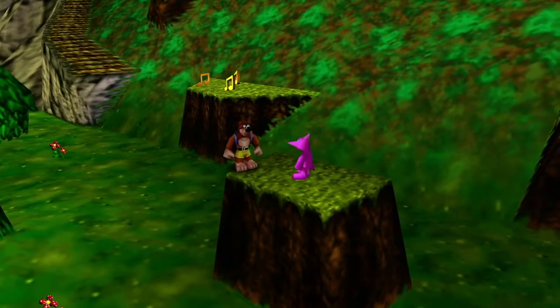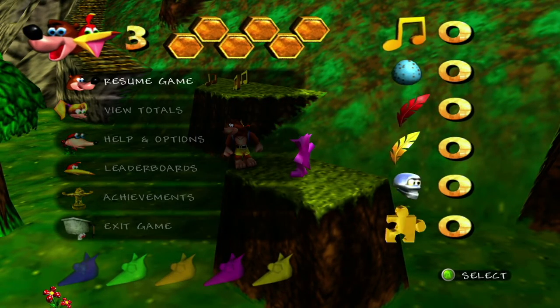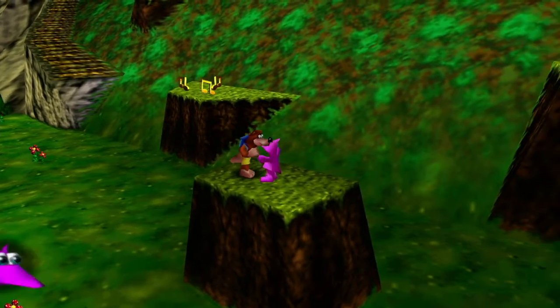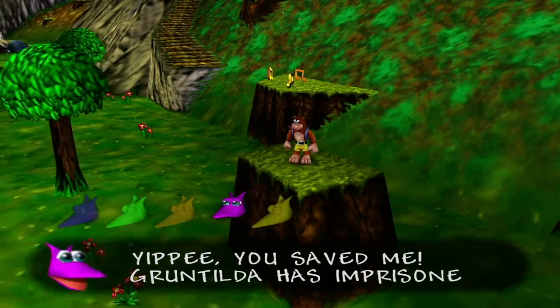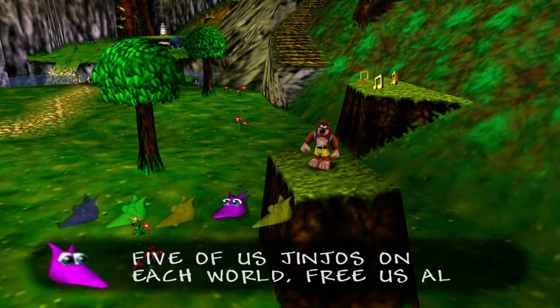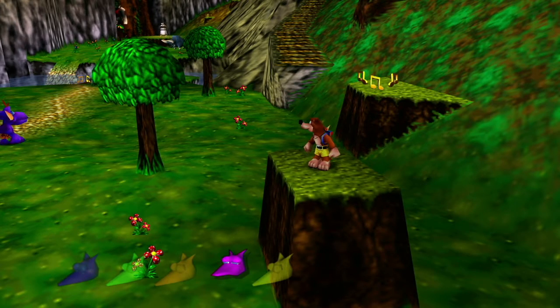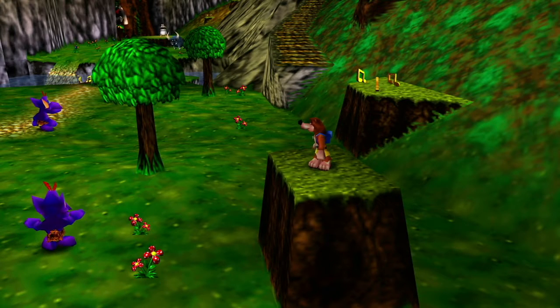These guys are Jinjos. There are five of them at each stage. They don't show up on the total screen, but they do show up on the pause menu. You want to find all five of them, because when you do, that's going to unlock one of the ten jigsaw puzzle pieces. So it's definitely worth your time to find all of them. You can complete the entire stage in its entirety the first time you arrive — there's really no backtracking unless you want there to be.